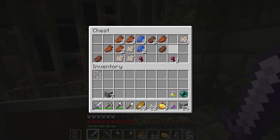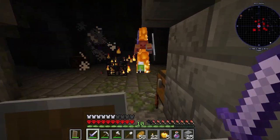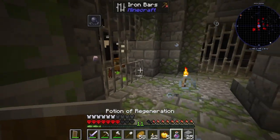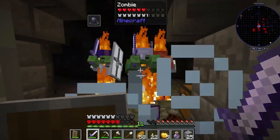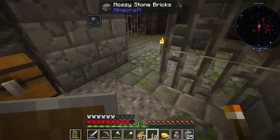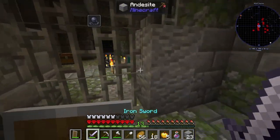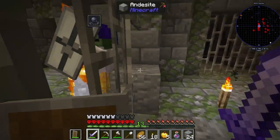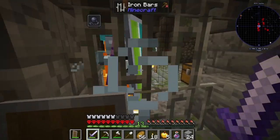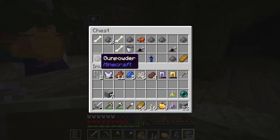It's an ender pearl — I've got this. Okay, ow — quite a few mobs. What did I just get hit by? Ow, my goodness — there's a skeleton... wait, that's not a skeleton, what is that? Oh jeez — woo! Okay, got it. There's another spawner that we have to deal with. Oh my god!